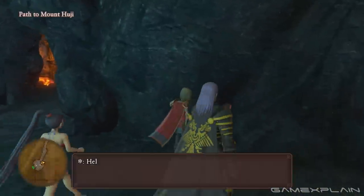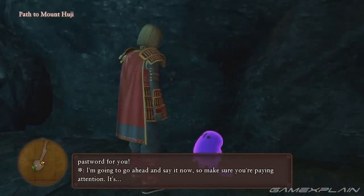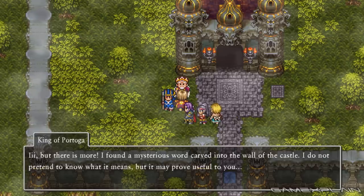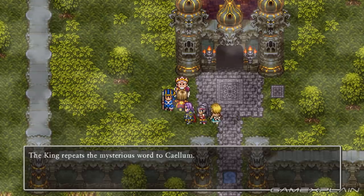Once you gain access to the Crucible on Mount Huji, you'll find the eighteenth Tockle near the entrance. Speak to it to receive the password for Baramosa's Castle in the Altar of Salvation. It's worth noting that once you complete the quest in Baramosa's Castle, you'll be rewarded with the password for later on in the same castle.